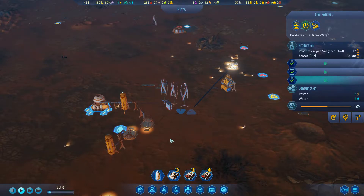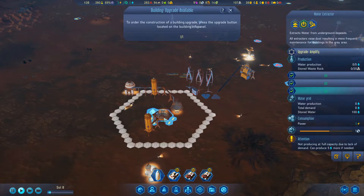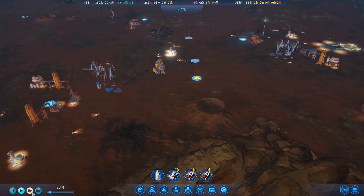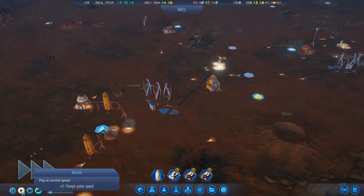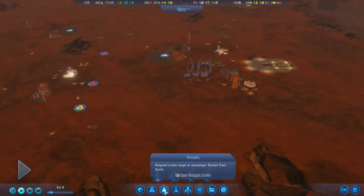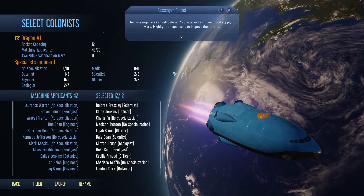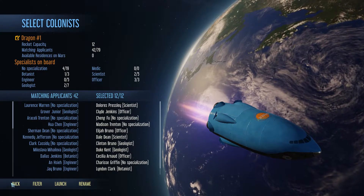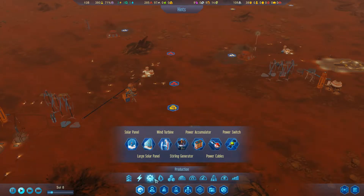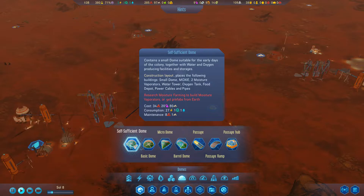This place isn't actually producing water even though the water tower is full - I'm not sure what's happening there. Maybe someone can tell me in the comments. Can I get a passenger rocket? It'll deliver colonists with a minimal food supply. I think I can actually start building a dome - let's do it!